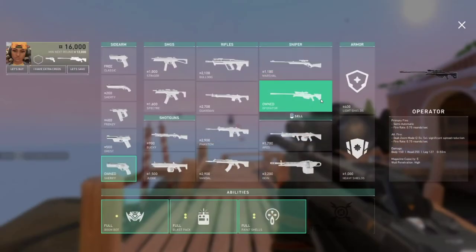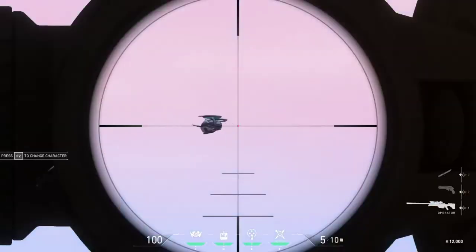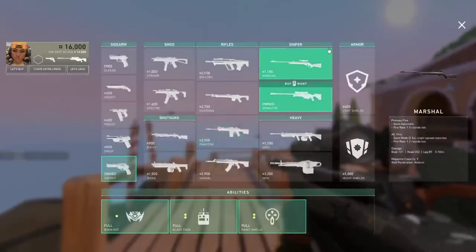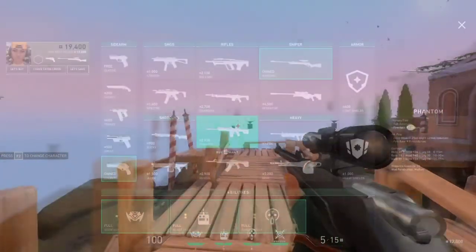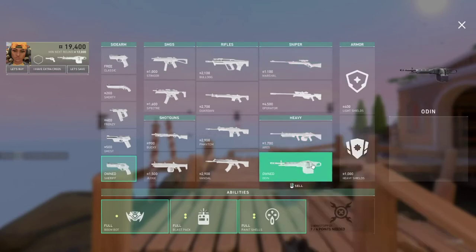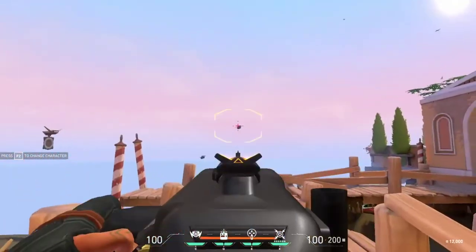For sniper rifles we have the Marshal and the Operator — both semi-automatic with scoped alternate fire. The Operator has two different zoom levels, though the game doesn't explicitly tell you that. The Marshal also has very close hip-fire accuracy. Last are the two heavy weapons, both with large magazine capacities, fully automatic fire, and a zoomed alternate fire mode with slight spread reduction.